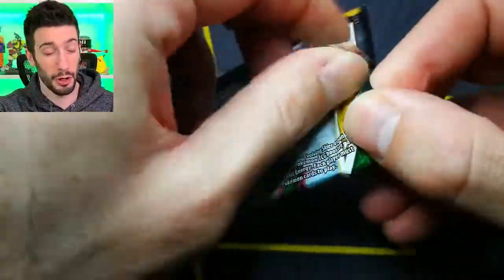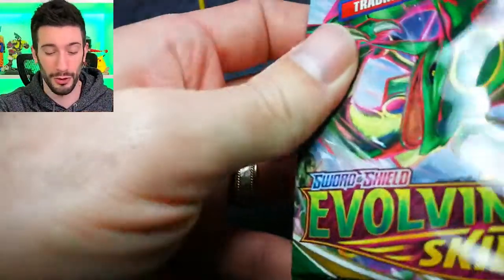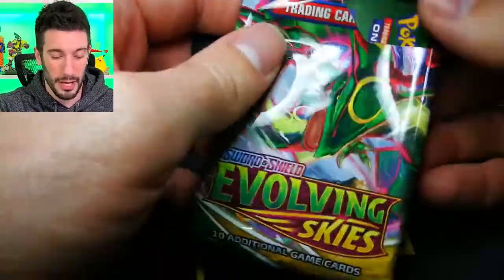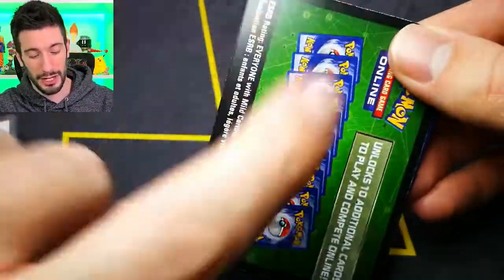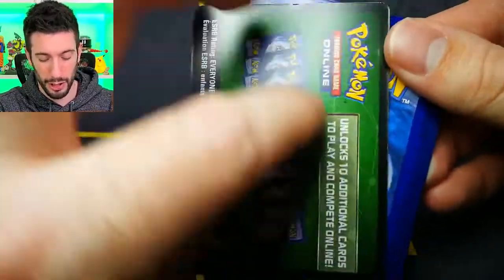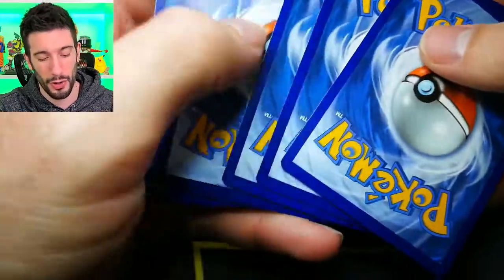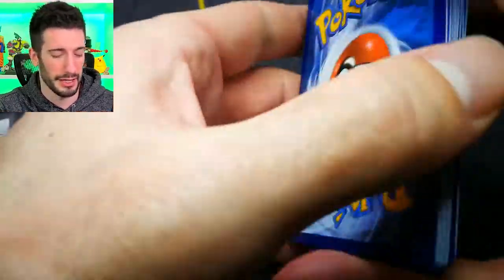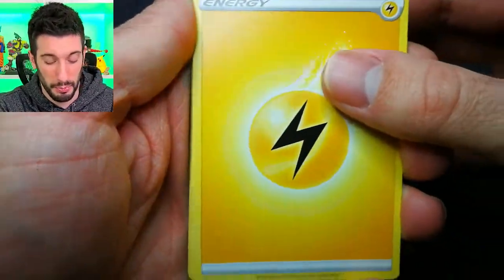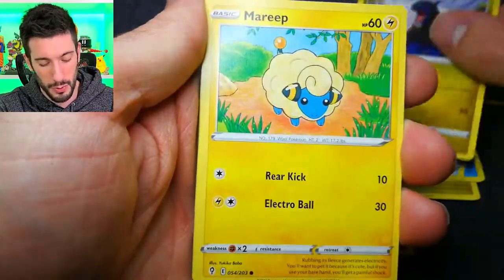If you haven't done it yet, you should probably check out the last video to see what else we got. We ended up getting a couple pretty cool hits, however we still do need a lot. The weird thing about this booster box is every code card has been a green code card and I'm still getting hits off of it. So I don't know when or if that was a thing they decided to change, but we are getting hits off of green code cards.